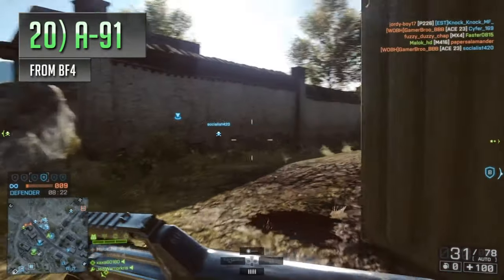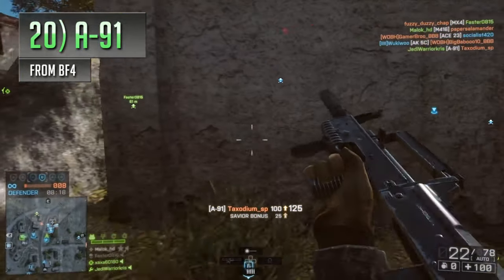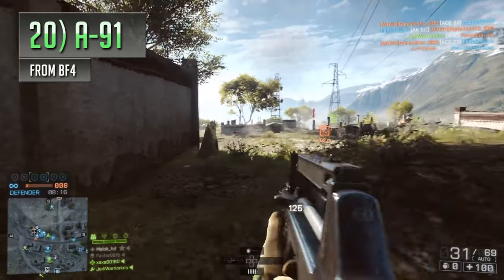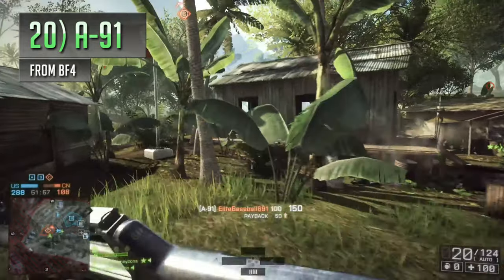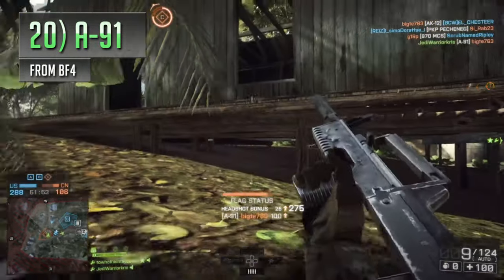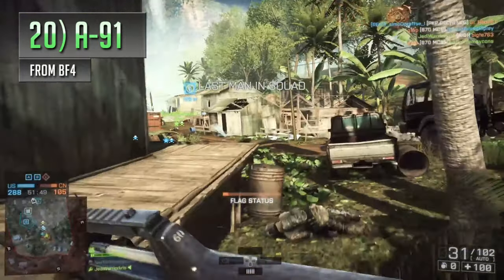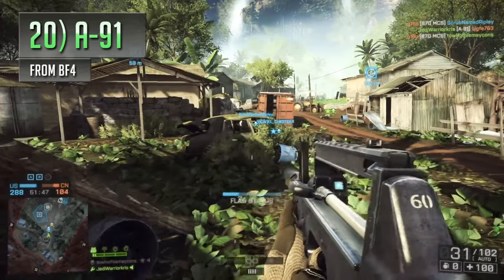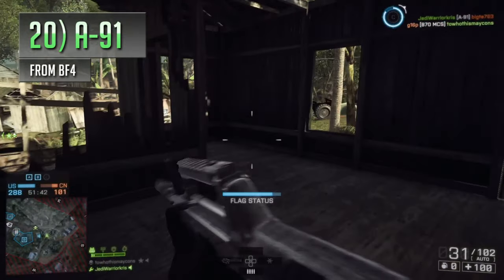Starting the list off is the A91 from Battlefield 4, an all-kit carbine that tends to fly under the radar a bit compared to its similar counterparts. Normally, short-range weapons with fast fire rates tend to get quite a lot of attention, but for some reason the A91 never really does, which is a bit strange. The gun shoots at 800 RPM, which is pretty decent, plus it also has a fairly manageable recoil pattern, making it a deadly option for run-and-gun playstyles.